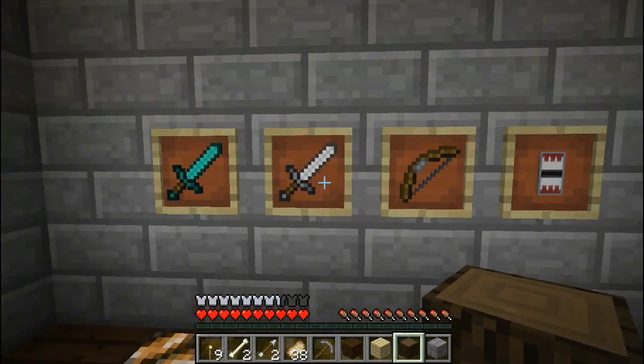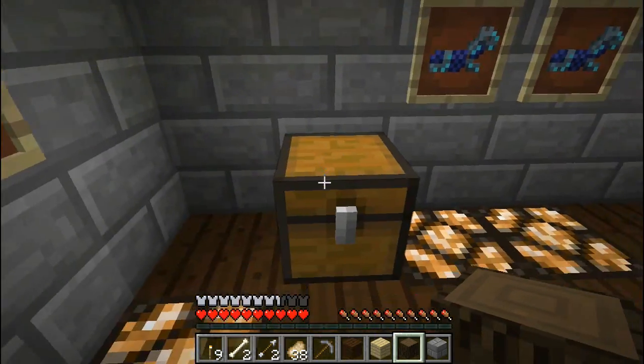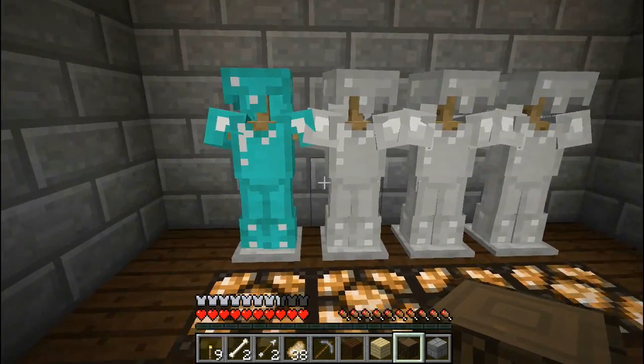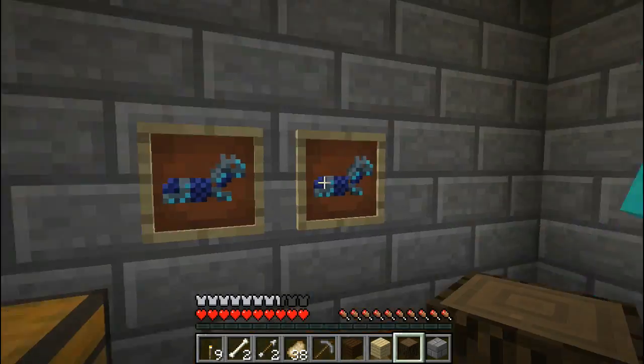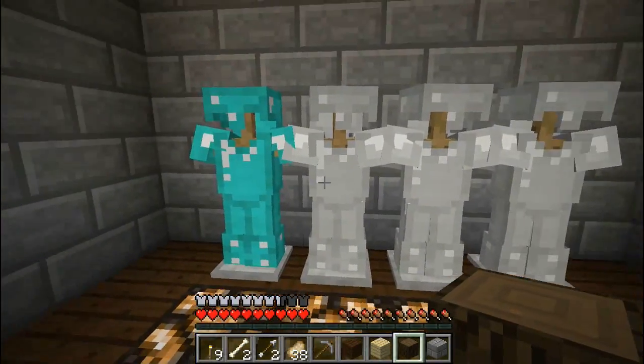We take a right and there's an armory area: my diamond sword, iron sword, bow, shield, and horse armors. I'll give one to Joseph more than likely. Arrows — I got those from the nether because I did some stuff in there and got some armor. That took me a while to get.